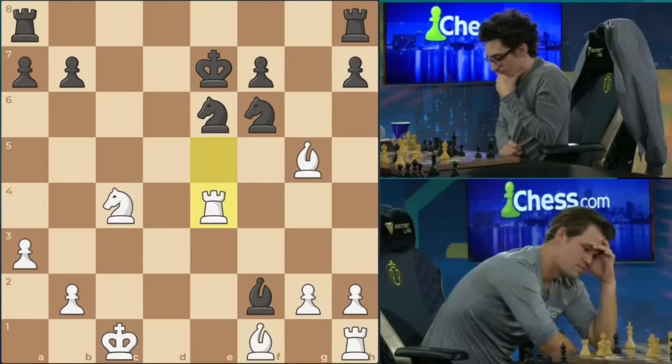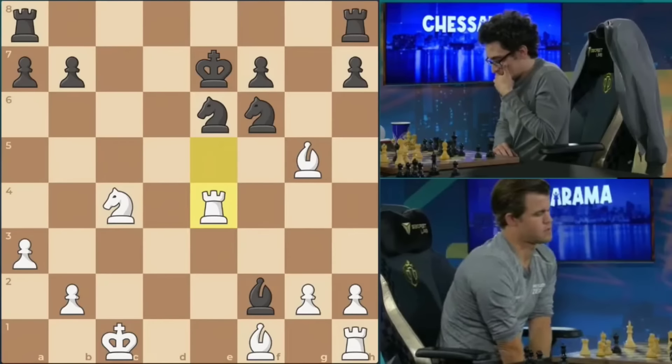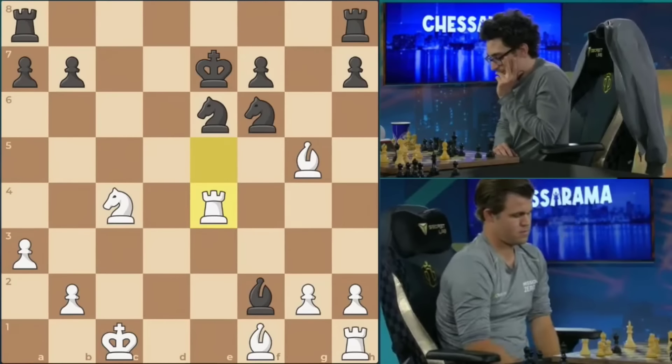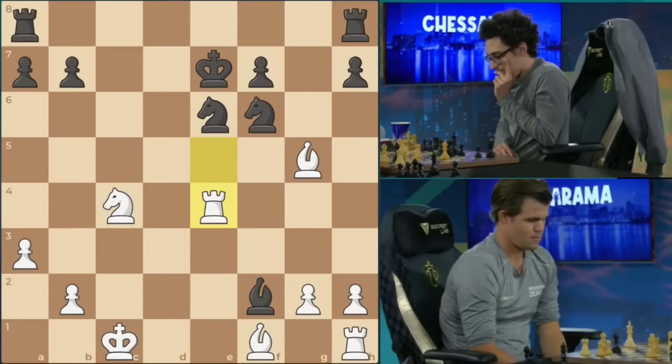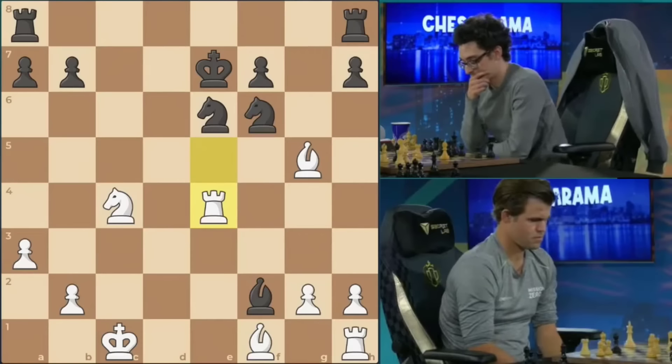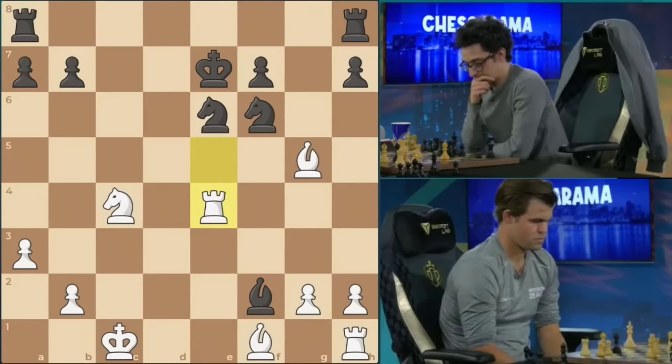I'm just hating that pin on that knight on F6. Black needs to break the pin — that's the most urgent factor in this position. Look at Fabiano, his body language right now. It looks urgent in itself, and it looks like he knows this is a critical moment. He needs to get rid of white's dark-squared bishop, kick it away simply. Black's knight on E6 cannot take it — there's a pin on the E-file and a pin on the diagonal. Therefore, move one of the rooks across or use the black H6 pawn to kick away white's piece.